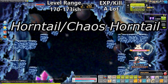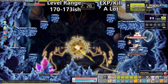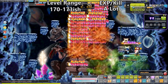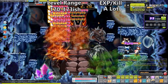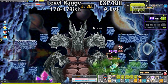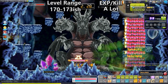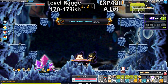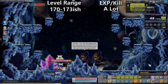Chaos Hornetail and Normal Hornetail are the bosses I use to train from 170 to maybe about 173 to 175. Level 175 places me at an optimal level for the next training area, and Hornetail just gives a lot of EXP. If you can kill Chaos Hornetail, I highly recommend doing it, and if you can stack EXP bonuses while killing Chaos Hornetail, I highly recommend that as well — he gives so much EXP it's almost ridiculous. If you can't quite kill Chaos Hornetail, go ahead and kill Normal Hornetail; he won't give as much EXP, but you'll be able to kill him faster.